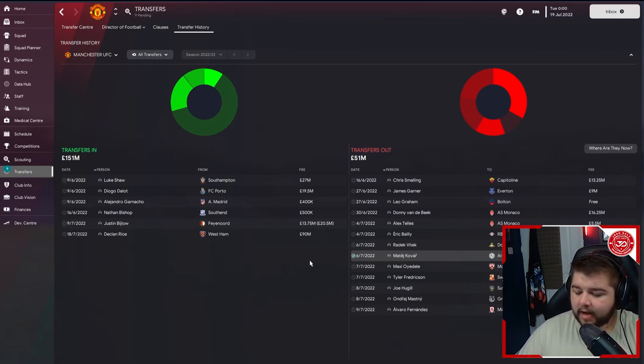Let's go over to the transfer history. We've got Ghana going to Edmonton, Leo going to Bolton on the free, Donny van de Beek going to Monaco — he's never really cut the mustard since being at the club. Telles joins him for a fee of 5.5 million, Eric Bailly goes to RB Leipzig for 7 million, and a few loan options just to get players some game time.